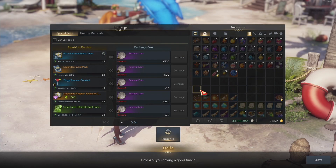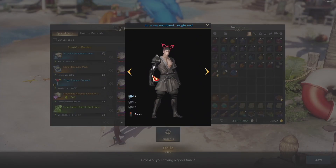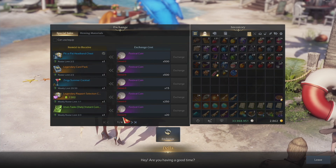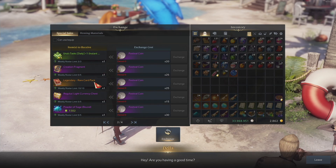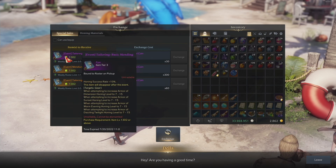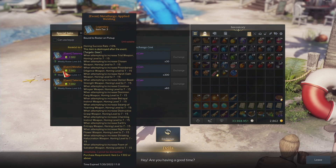The things you can use the festival coins to purchase are your standard event items. There's a cosmetic item for your head slot — this time it's the Pit-a-Pat Headband skin — legendary card pack, summer cocktail, legendary rapport selection chest, Una's task instant completion pass, daily quest plus one, card XP, legendary to rare card packs, silver, skill tree effect transfer boost, and honing success rate boosts. There are also all the honing materials for various tiers available.